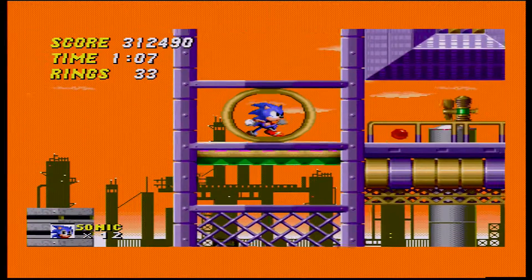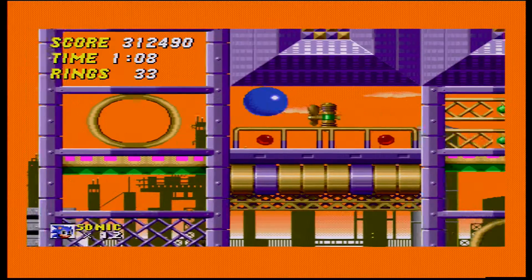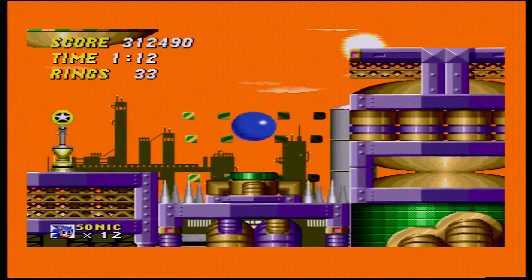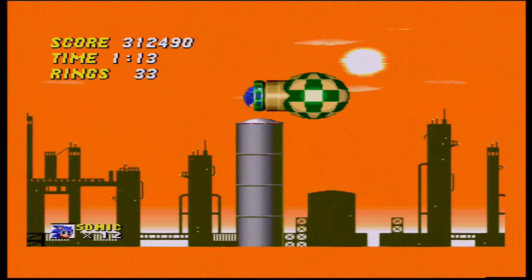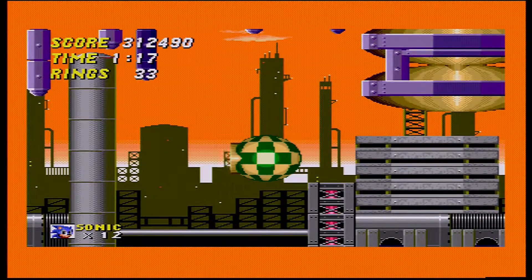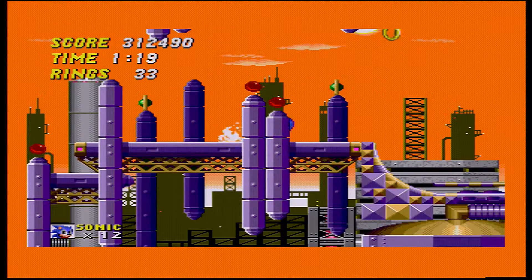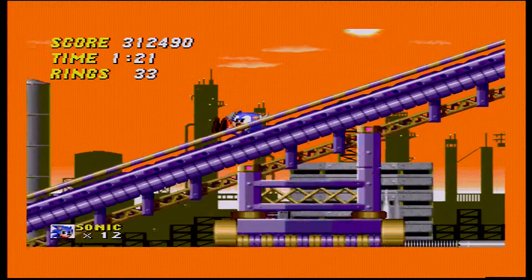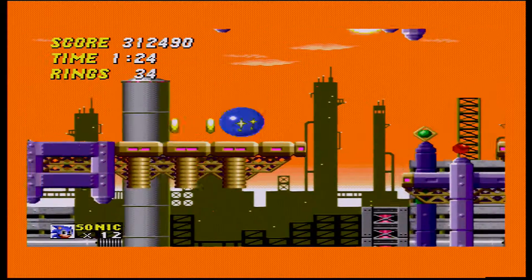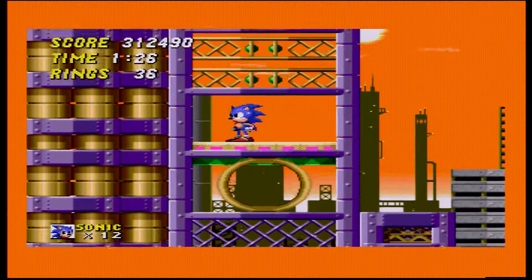Anyway, these fans by here - one good way to get through them is either you can run directly towards the fans while you're on the lifts, while they keep blowing you, until they slow down. Which takes a long time. Or you could just jump, and when you jump, for some reason the fans' momentum just gets neglected and you just fly straight over it. So basically - fan, ignore it, jump over it. That rhymed.